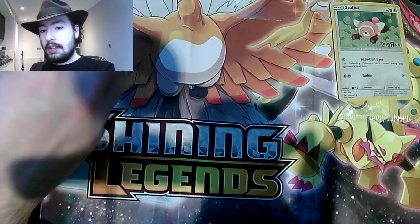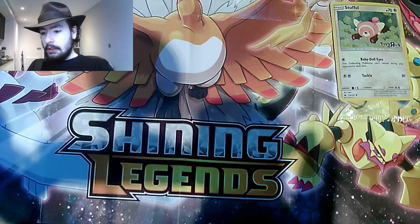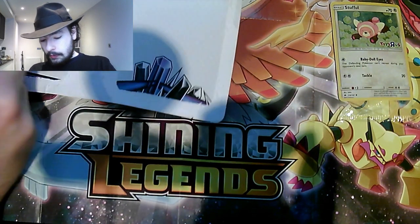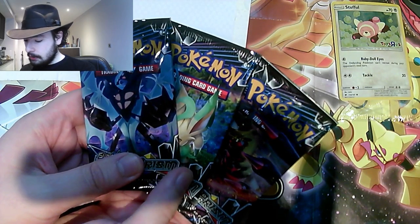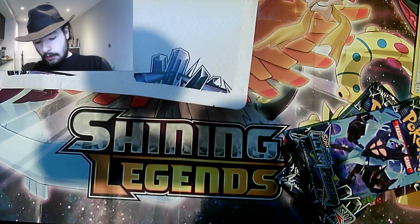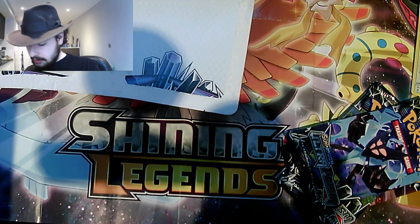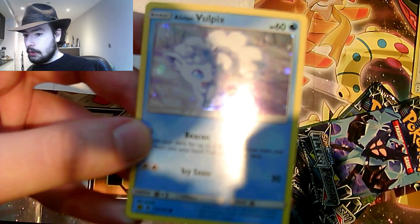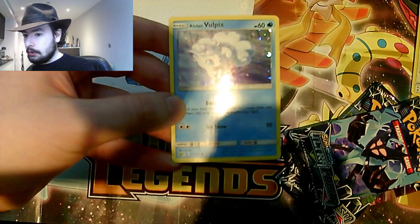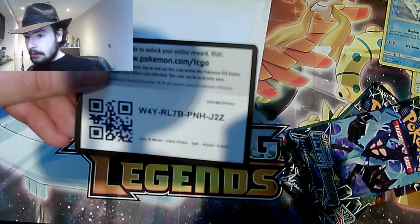It can always be quite difficult to get into these, because you can peel off the back but it doesn't peel off everything and it hurts you when you're trying to open them. So we've got three packs. You do get a Vulpix Promo Card — it says it's got an A in the corner, which we've not seen on a Promo Card before. It's nice and shiny, it's pretty cool. There is also a code as well, guys, if you would like that.